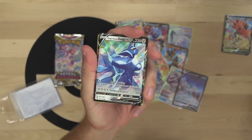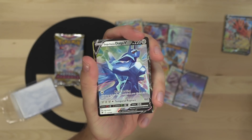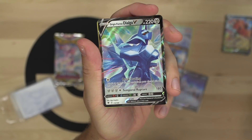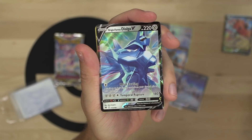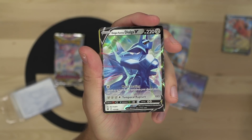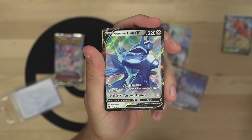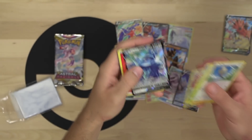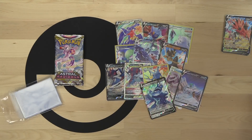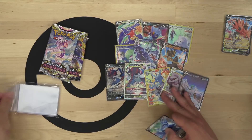The hits just keep coming - Origin Form Dialga V! 220 HP, Metal Coating attack lets you attach up to two metal energy cards from your discard pile to this Pokemon. Then Temporal Rupture for three metal and a colorless does 180 damage. Origin Form Dialga V - we've still got four booster packs to go and we've got a ton of hits. This is crazy.